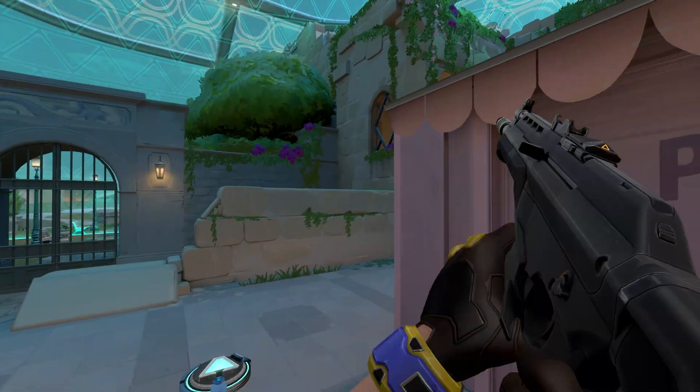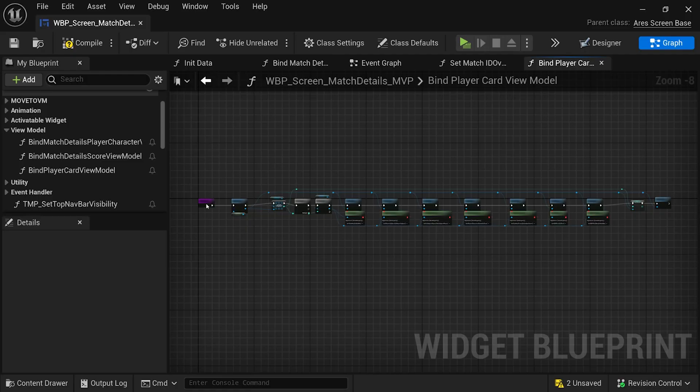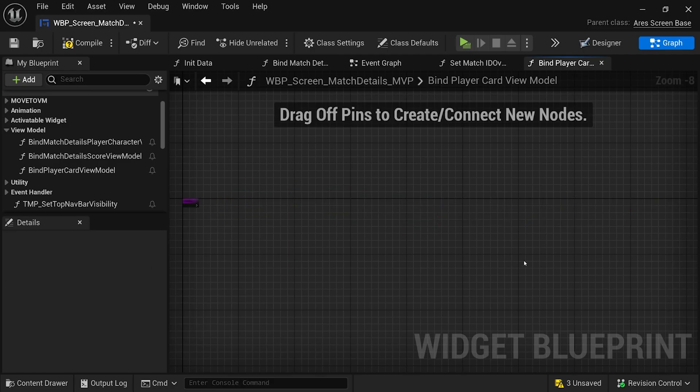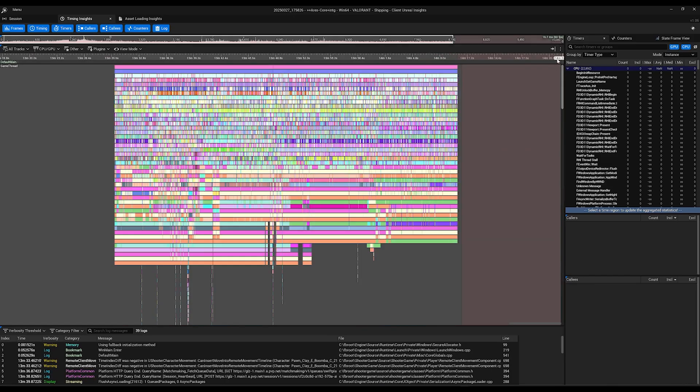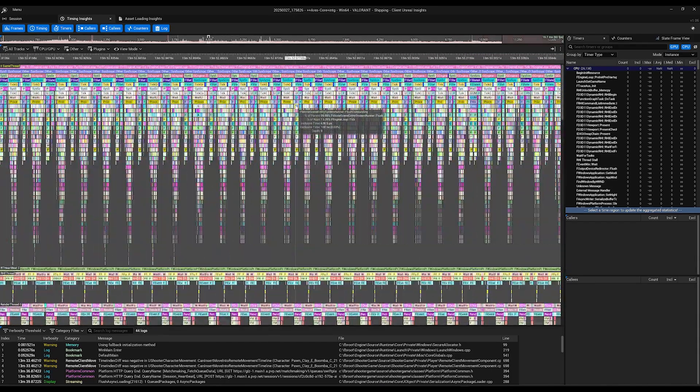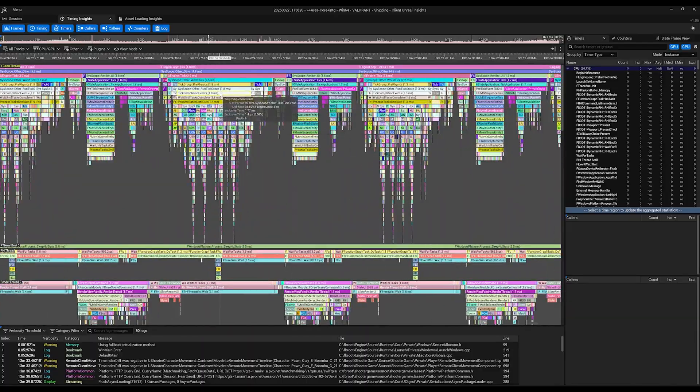Just generally, working in the UE5 editor is quite a bit more pleasant than working in the UE4 editor. Across all of these things, we're really looking for what we can do to speed up our development team to operate more effectively. From a player perspective, we will use those tools to build new things, but we don't want them to perceive any difference day to day as we go from UE4 to UE5. When we do an engine upgrade, it's really important to us that the game continues to perform exactly the same as it did before the upgrade.